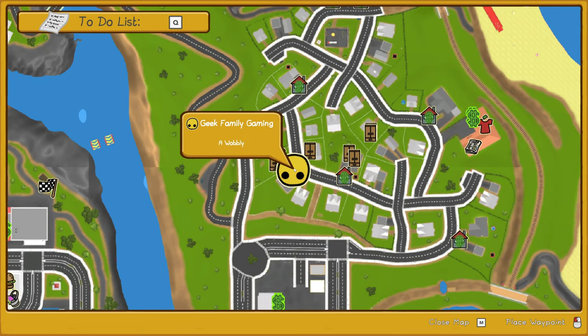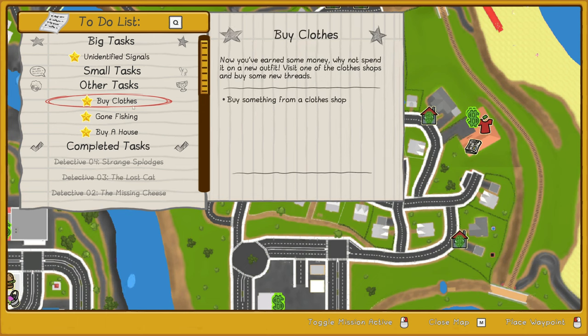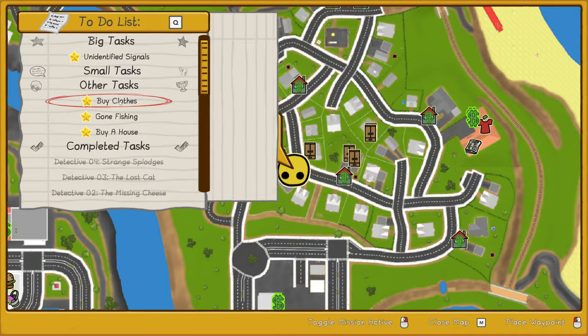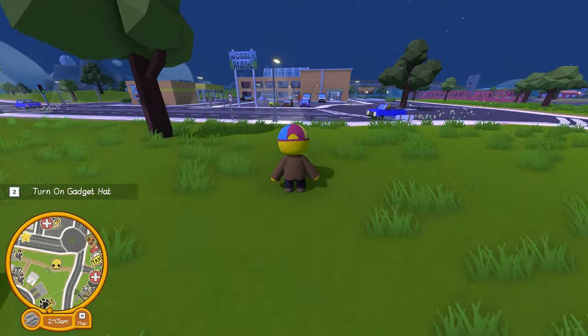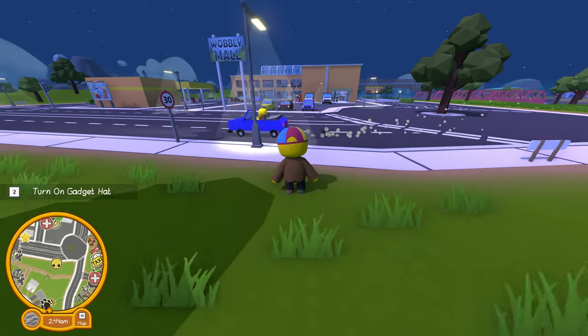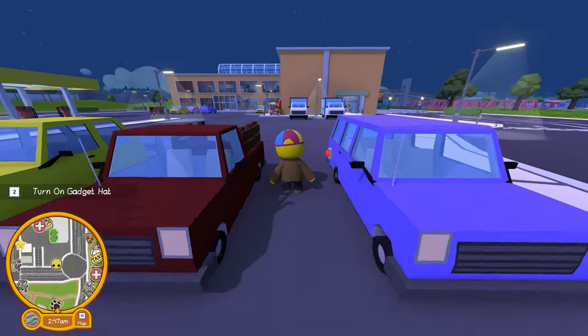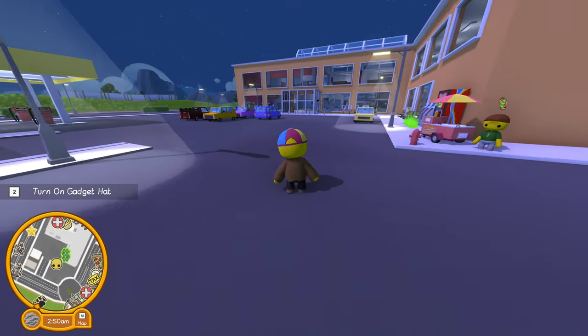Let me pull up my map and my to-do list and see if there's anything we haven't done with this character. There are a few things left we haven't done. Buy clothes — of course we bought clothing with this character, or maybe we haven't bought it since the last update and maybe that was added then. I think today we're going to go to all of the clothing stores in Wobbly Life, make sure we have bought everything you can buy, and then finish it all up by showing you every outfit you can either buy or unlock in Wobbly Life.